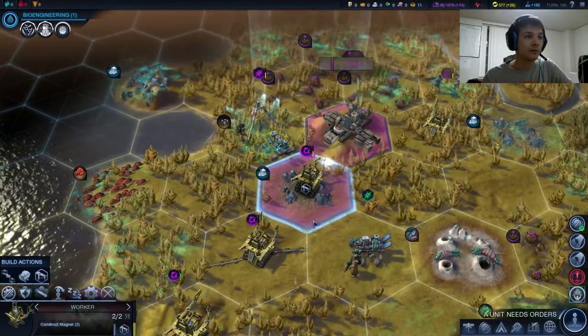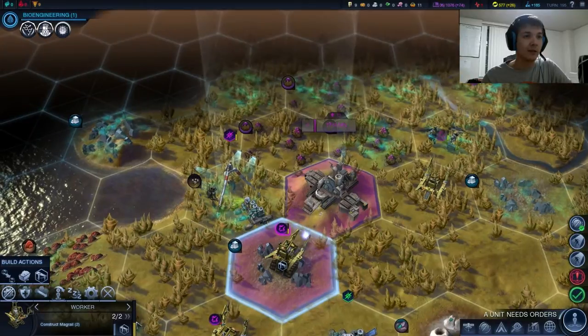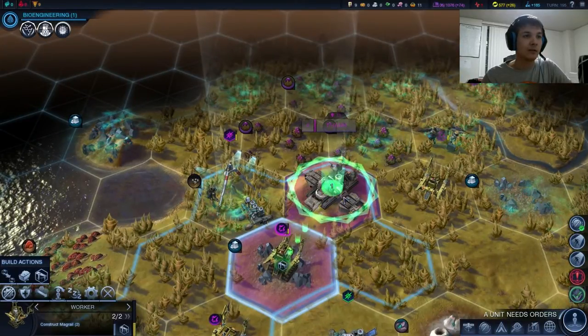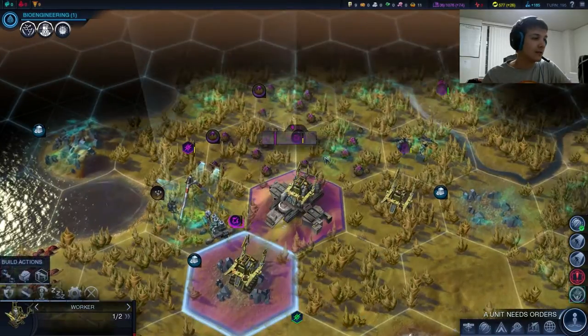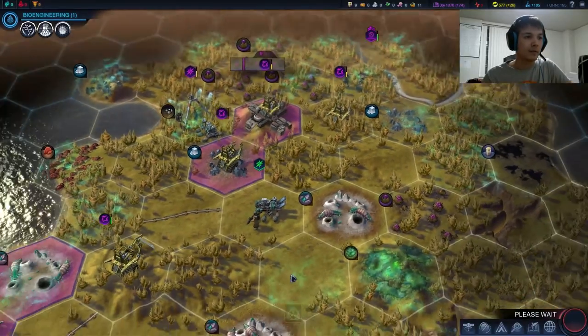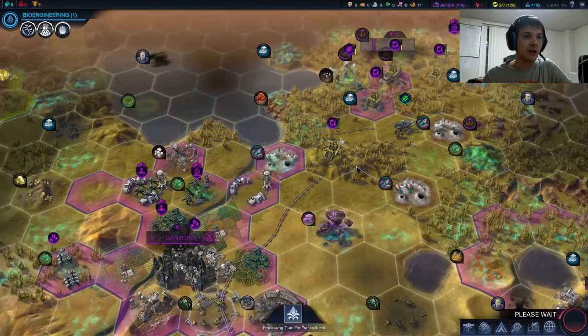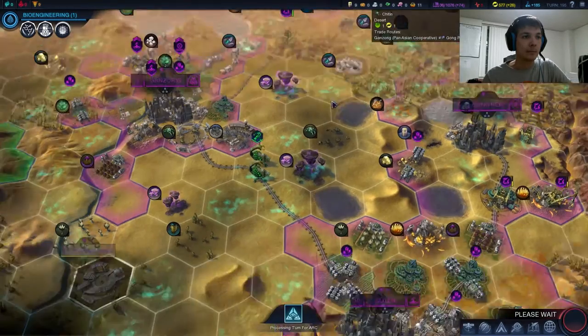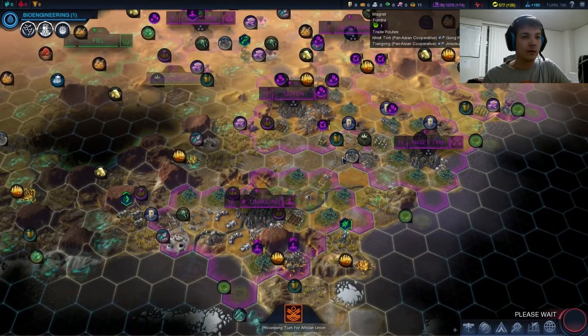This guy has got 50 health — let's just send him up here into the forest there and build this Magrail. This Magrail's done; getting into Tawn is going to be a lot easier.